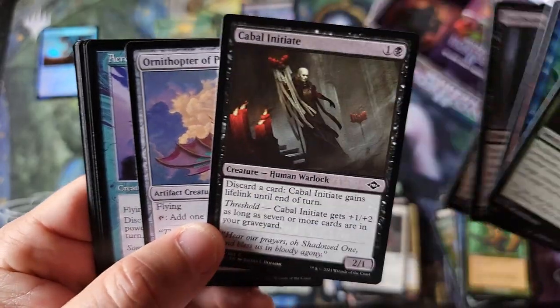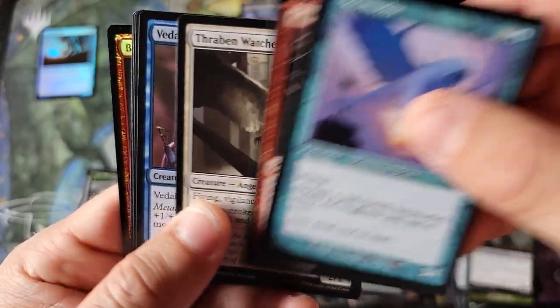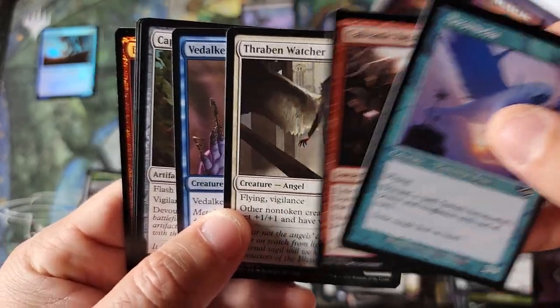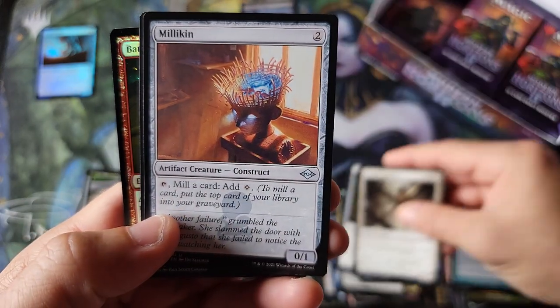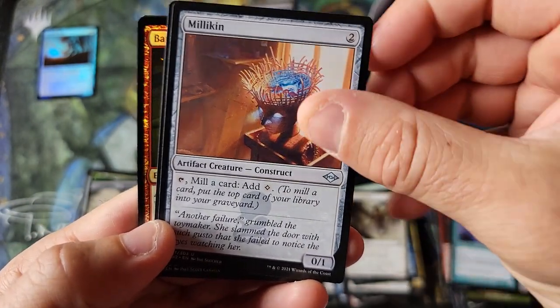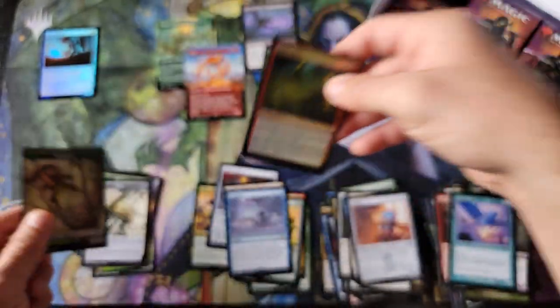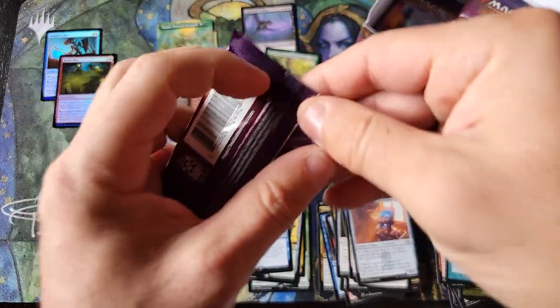Is this normal? I thought I saw Cabal Coffers there for a second. So throwback card there. One uncommon, two uncommon, three uncommon — the fourth uncommon has the logo for throwback. Milliken, Odyssey, and Suspend for our rare, and a foil Battle Plan common.